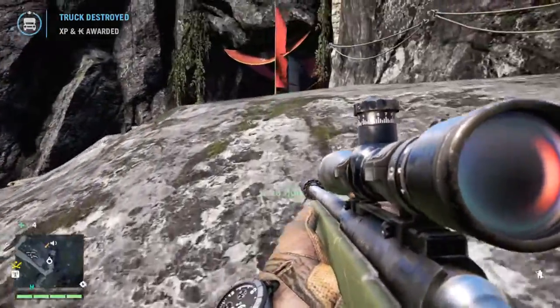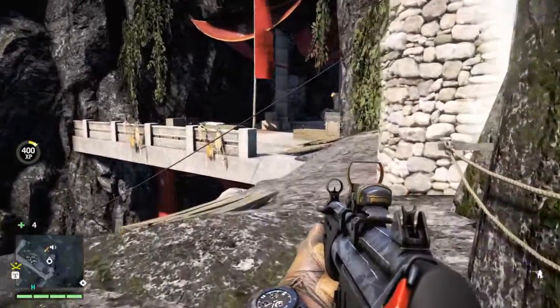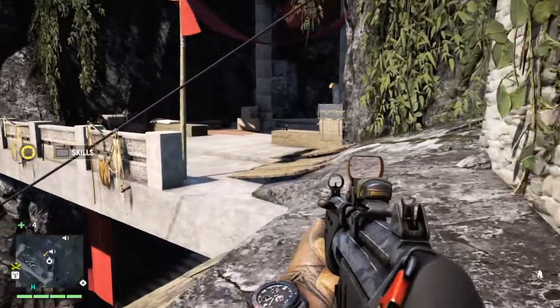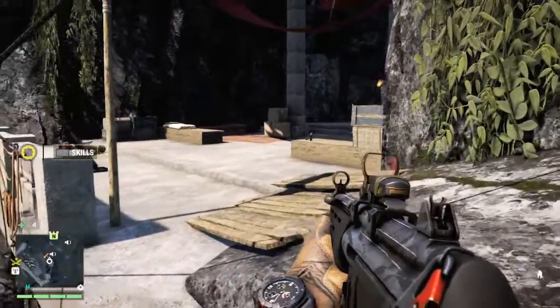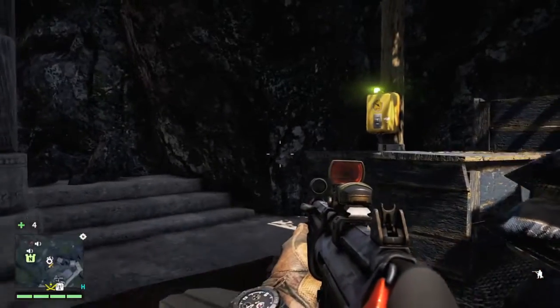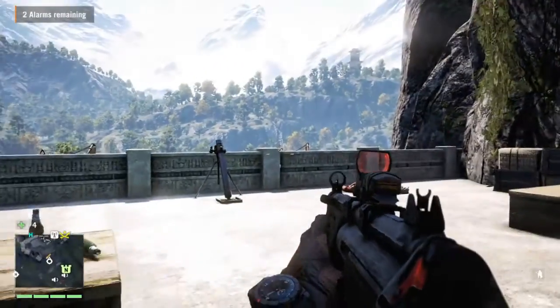Now if you've tried to do this fortress already you'll know it's not easy at all, but this is the best and quickest approach to taking the fortress. Just quickly sneak around here — you don't really have to crouch down but I did anyway just in case — take out this alarm. There are another two alarms in the main complex in the centre of the building.